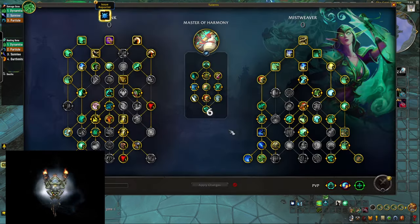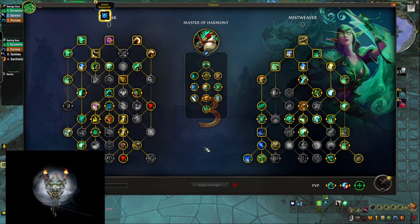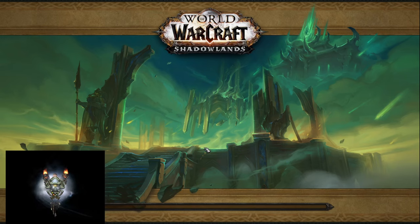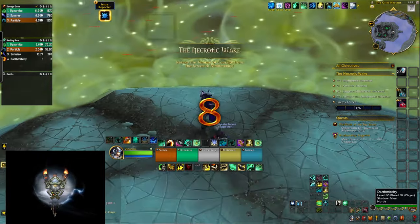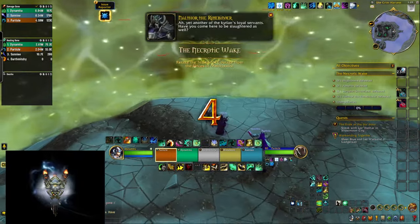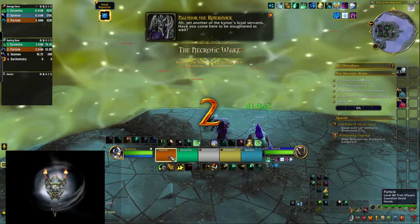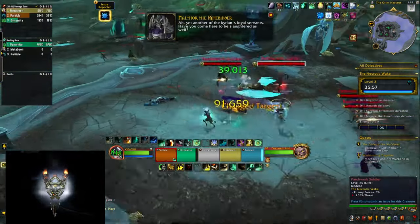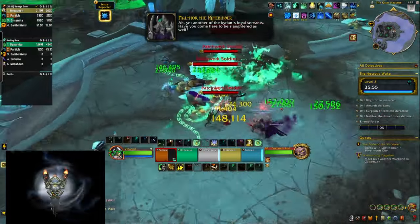Ladies and gentlemen, playtesting the Master of Harmony hero talents for Mistweaver Monk in the War Within Beta. It feels nice to play with, but at the end of the day it kinda feels like it's lacking something and it's not superior to the other hero talent build, Conduit of the Celestials — at least when it comes to Mythic Plus content. Maybe it's gonna shine in Raid, and we'll discuss why in this video.